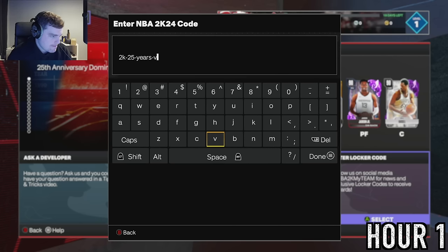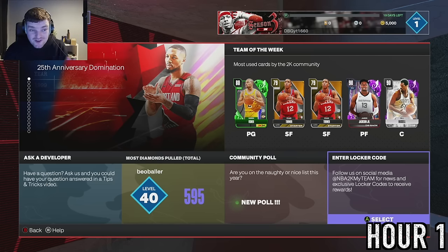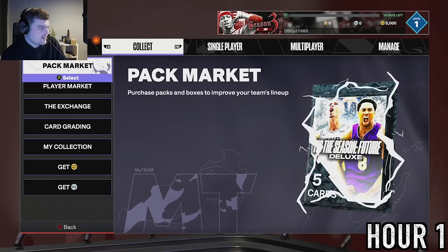We then type in two locker codes each worth 2,500 VC. While it doesn't seem like much, you can get emeralds for a thousand VC or sapphires for two thousand, so you can get a lot of good cheap cards. We've got five thousand VC from the no-seal locker codes.